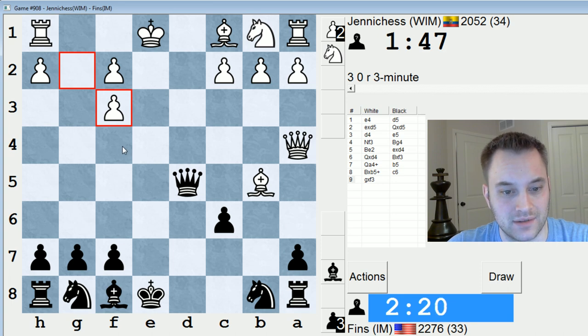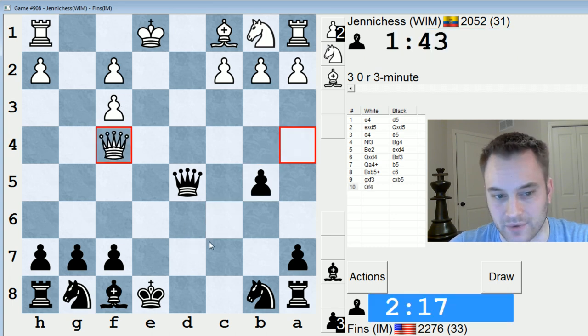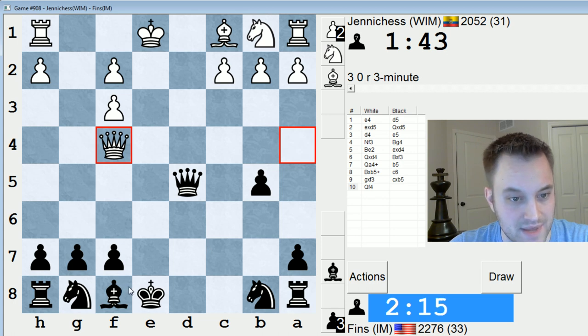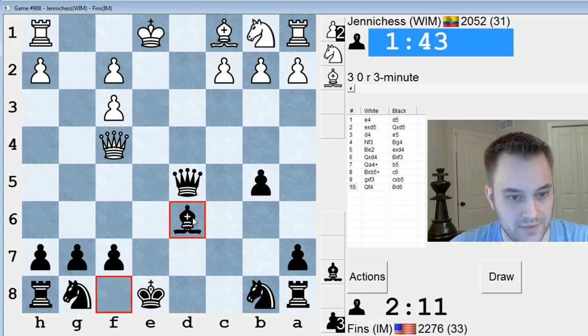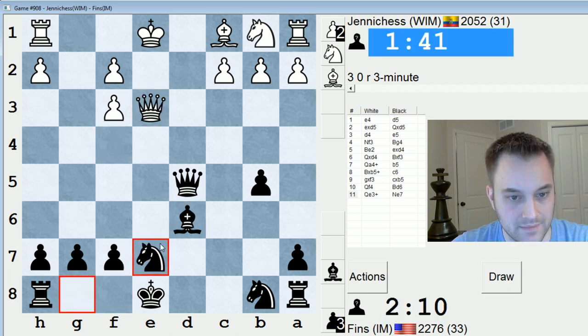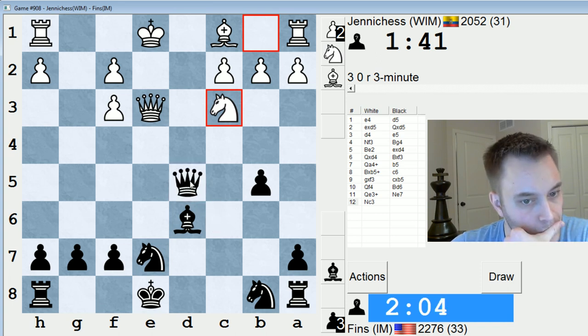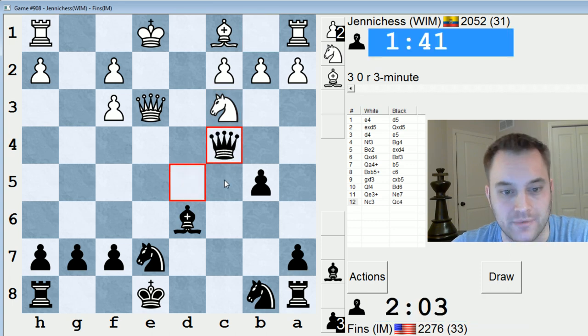They take - all right, well now I can just take here, though. Grab that. Queen takes f3 might have been possible, but I'm not going to be that greedy. Develop. Let's just develop. Check. And develop again. Let's go Qc4 and just stop them from castling for now. I'm a little worried about Ne4, but I don't think it hurts me in this given position.